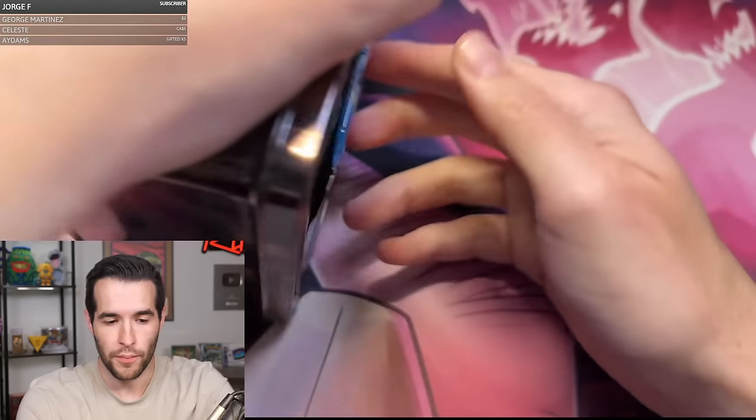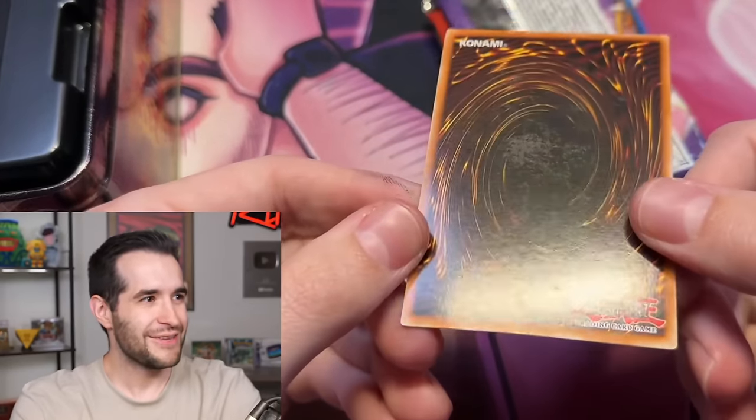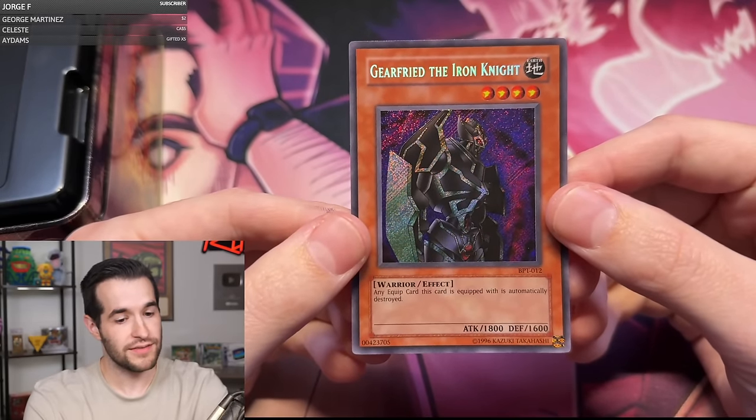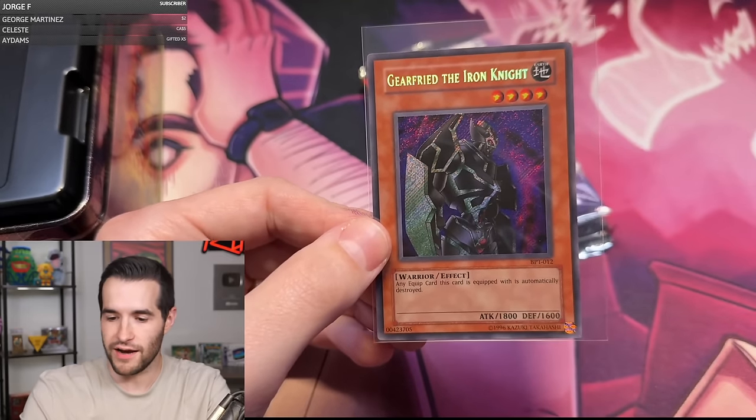Now we hope for a nice promo. 2003 tin — it's got that scuffing on the back. The front looks pretty off-center, not too bad. Honestly, not horrible — I've seen much worse. The scuffing's pretty bad, but I have seen worse. Beautiful Gear Freed the Iron Knight — very cool promo. Let's hope that's not the only foil we get out of this tin.